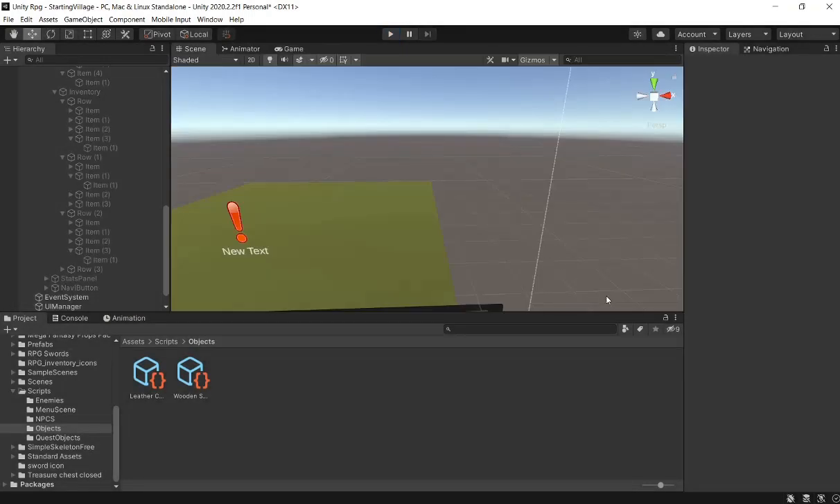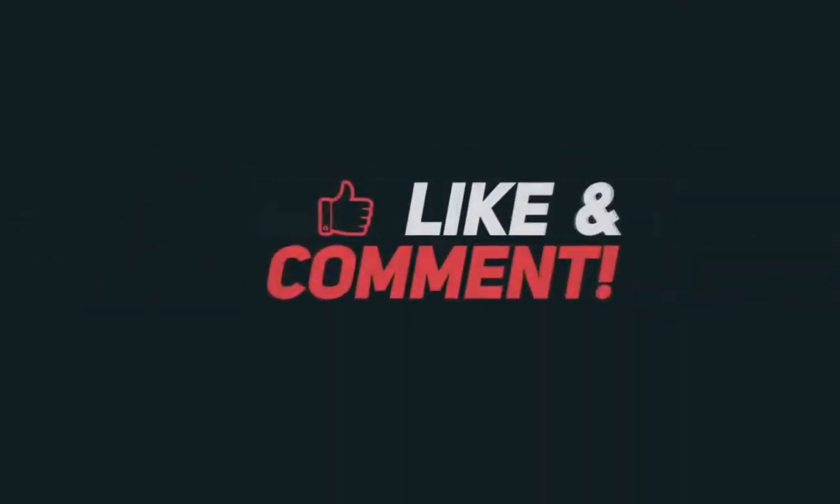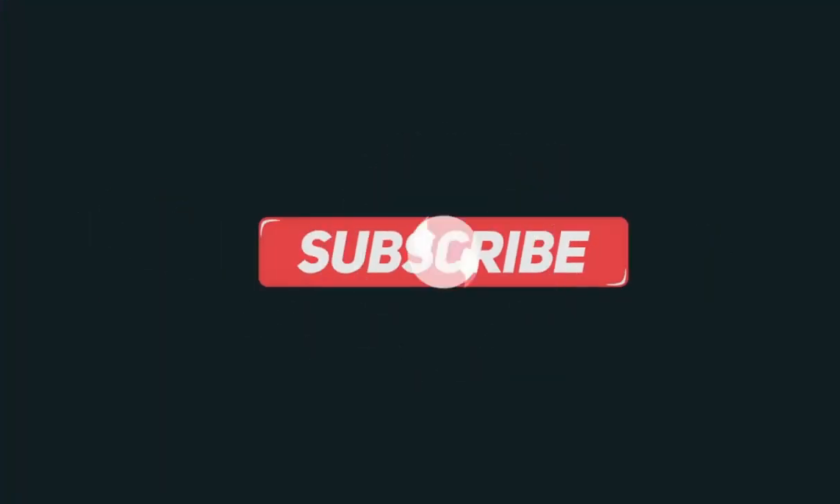Yeah, this is a pretty productive video. I relearned how our inventory system worked, we fixed some bugs, and we made the armor system work. In the next episode, we're going to make it so you can only put chest plates in chest plate sections, and only leggings and boots in the boots section. We're also going to make it upgrade the stats. And in the episode after that, we're going to make the stats do something in combat, as well as try to make the combat more interesting by adding knockback. I'll see you in the next episode. Have a good day.